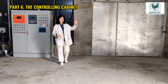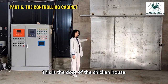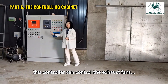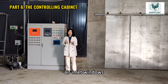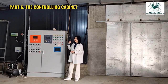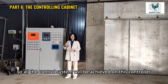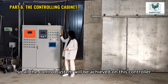Now I'm in the control room. This is the door of the chicken house — inside are the chickens. We put the controller here in the control room, and this controller can control the exhaust fans, cooling pad, air inlet windows, and the deflector. It also controls the lighting system and the fully automatic equipment system, such as the egg collection machine, feeding machine, and manure cleaning machine. All the control systems are achieved by this one controller.